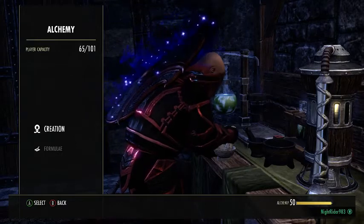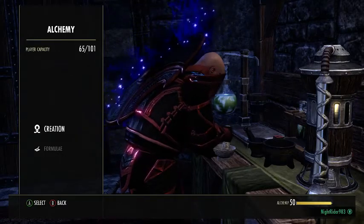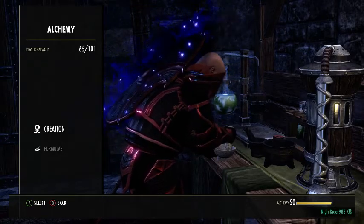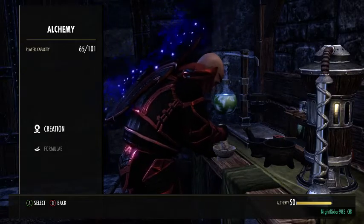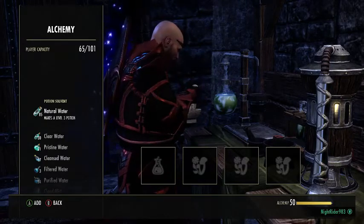Hey guys, Natradi here. Welcome to another edition of how to do an alchemy writ. This time with a special guest, showing how to make a dram or sip of ravaged stamina. We'll go straight into it.